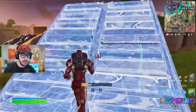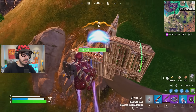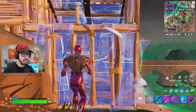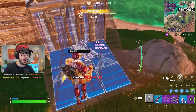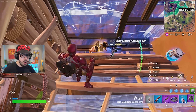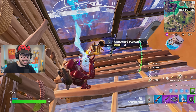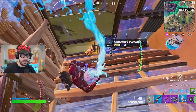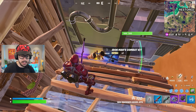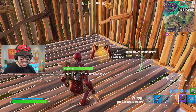That's definitely the new Iron Man mythic — he just hit me with a Unibeam! Oh, I just clapped him. Let's see what he dropped — Iron Man's Combat Kit! I am so excited to pick this up. Brand new mythic — I'm going to drop my shockwaves and pick up Iron Man's Combat Kit. Look at this thing, it's awesome.